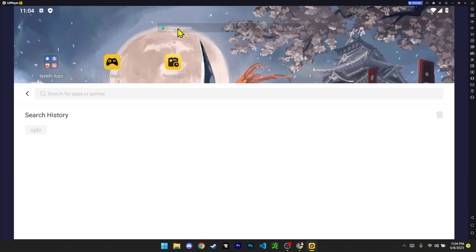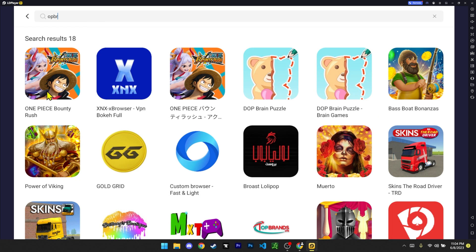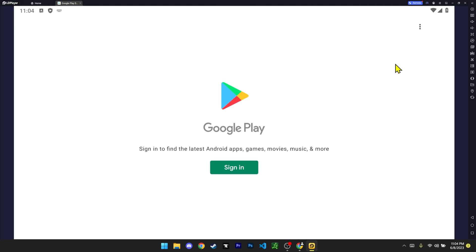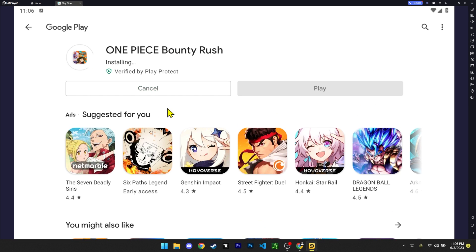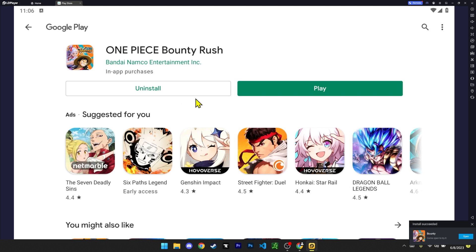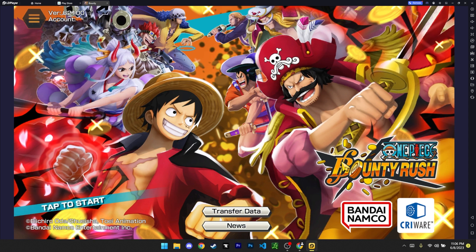Once we're back on the emulator, all we have to do is log into Google and download OPBR. Search OPBR in the Play Store search bar and you should get it to pop up — they also have the JP version which is cool. Once you see OPBR, click Install and you'll need to sign in to Google using your Gmail or YouTube account email. Once you're logged in, click Install. I like to keep my Google account linked with my F2P soul account and my Facebook linked to my main account, so I can have two accounts in the same emulator — which is why you might notice me switching back and forth quickly on streams. And there you have it — One Piece Bounty Rush on emulator, just like that.